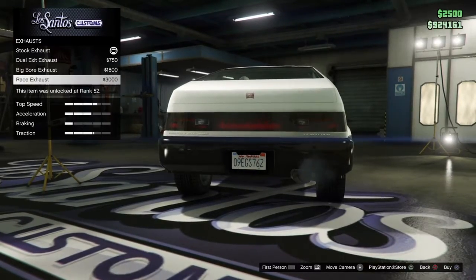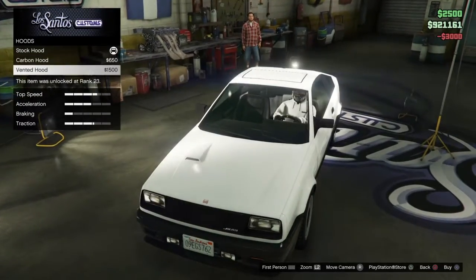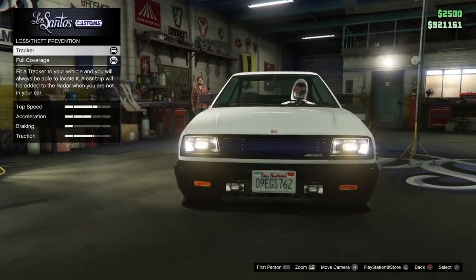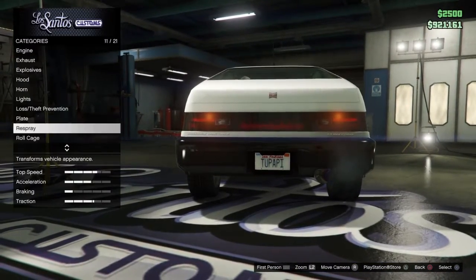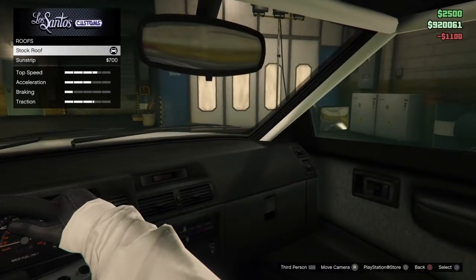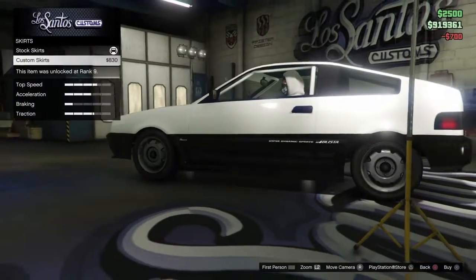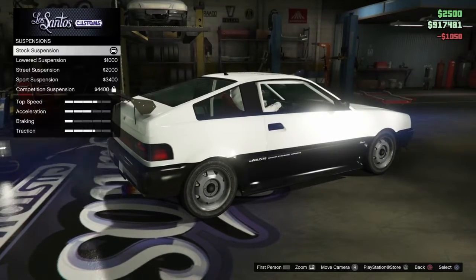And also, this is his first time doing a Pintmint Ride, by the way. Nah, I've done one - it's Pintmint Lowrider though. Stock, dual, big boar, and race - so I'm going to go with big boar. Hood: we got carbon, vented. Why does the vented hood have to be all crooked, way off over there? That's what I was saying in my head. I don't really like it. I might go with carbon for something. Hang on, I'm coming back to that later.